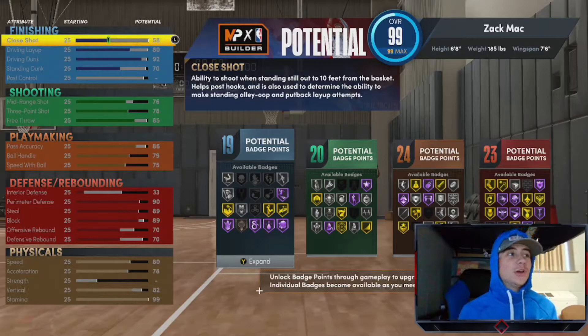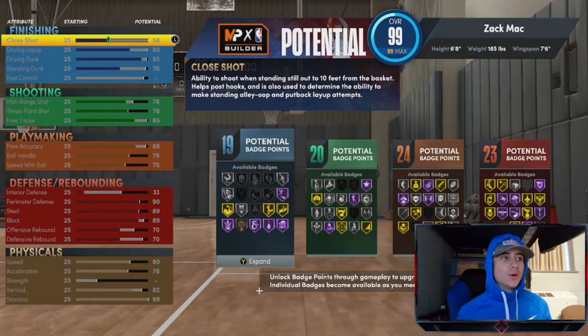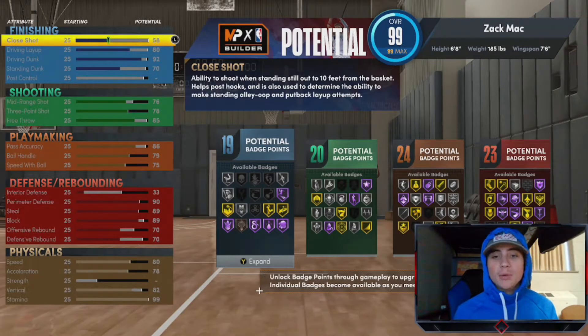Moving on to shooting, you're going to have a 76 mid-range, 78 three-pointer, and an 85 free throw. An 85 free throw is preference, but I like to play five-on-five in the Rec or Pro-Am, so 85 is key for me. If you are a Park player, you can adjust your free throw and bring up some other stats. A 78 three and 76 mid-range is plenty enough to green consistently and knock down shots.